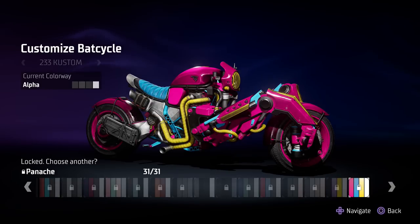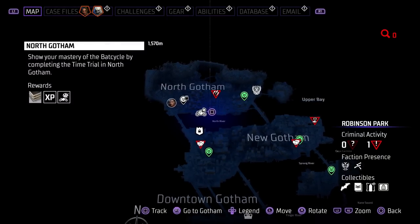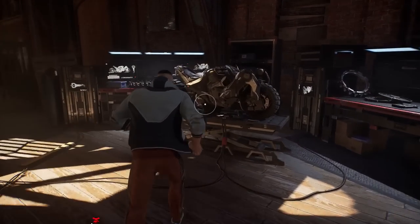If you want to get colorways for your bat cycle, you can do these time trials on the map marked with the bat cycle symbol. The bat cycle can be customized in the belfry where you can apply the colorways.